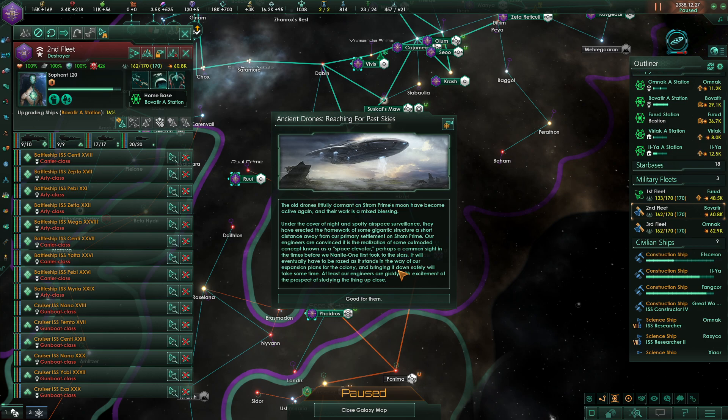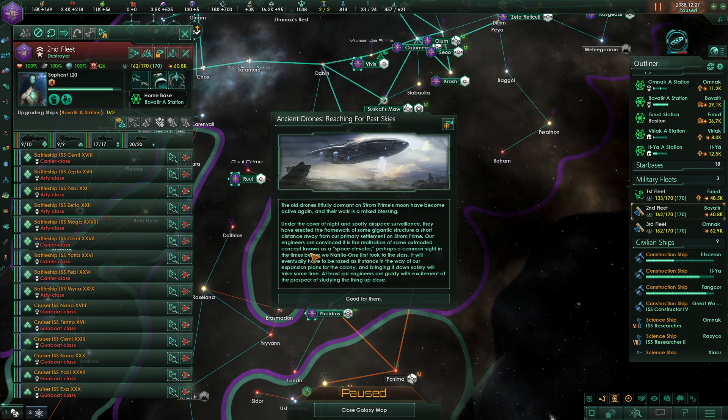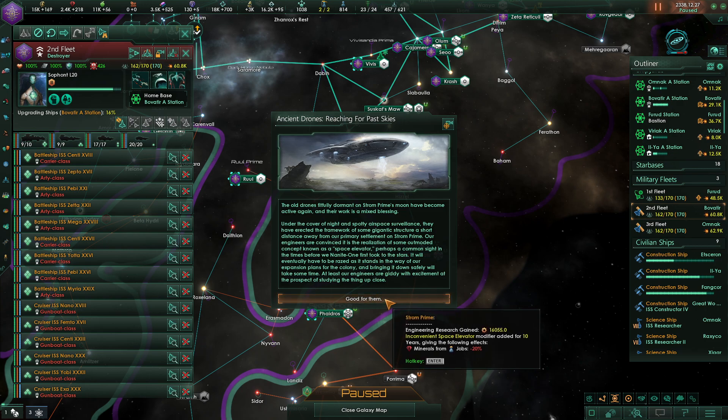Ancient drones reaching past the skies — the old drones fitfully dormant on Storm Prime's moon have become active again, and their work is a mixed blessing. Under the cover of night and spotty airspace surveillance, they have erected a framework for some gigantic structure a short distance from our primary settlement on Storm Prime. Our engineers are convinced it is the realization of some outmoded concept known as the space elevator — perhaps a common sight in the times before we Nanite Ones took to the stars. It will eventually have to be razed as it stands in the way of our expansion plans, but our engineers are giddy with excitement studying it up close.